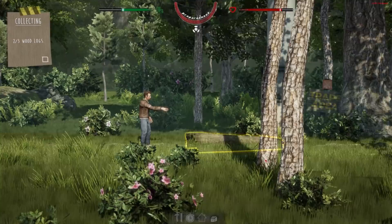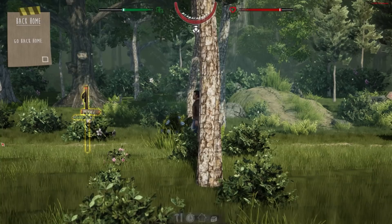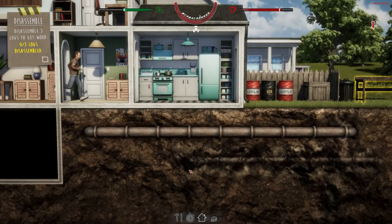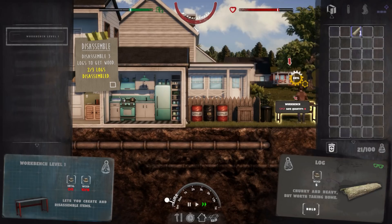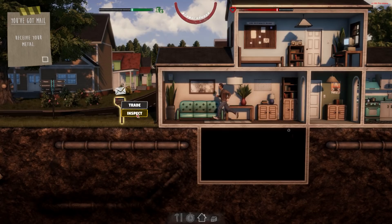There is combat in the game — I remember fighting wolves in the prologue and it was not desirable. Fighting wolves barehanded is certainly not desirable, but I think you can also make weapons and tools. I have no idea about build order — the fun is in finding out. We go to craft, and we now have the option for dismantling, which speeds up time. It doesn't mean you just have to sit and wait.